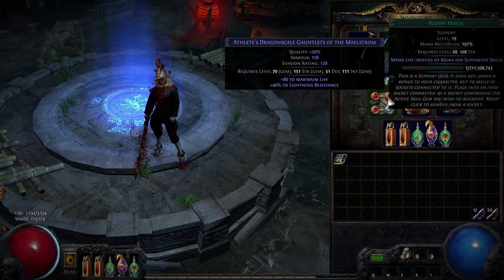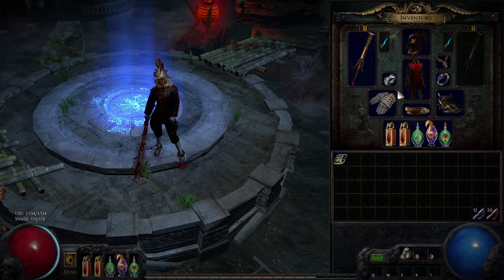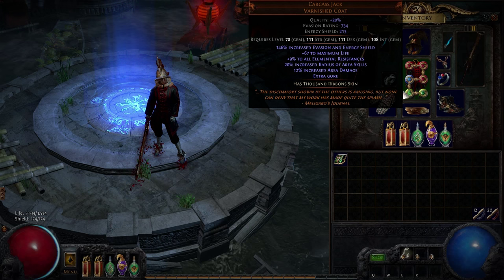Abyssal Cry is linked to Blood Magic, Increased Area of Effect, and Increased Duration. Having a large area of effect is important for getting as many enemies caught in the chain reaction as possible, so the Carcass Jack armour is ideal for this build.